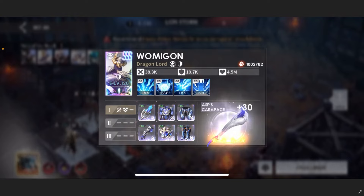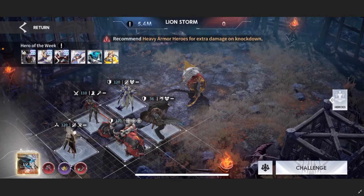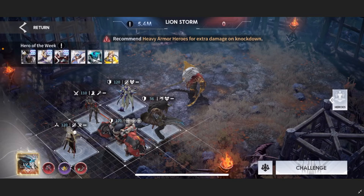Wamagon, starting at the top left, is in a Surge set — we want him doing as much damage as possible, with HP, HP, HP and looking for HP secondaries. Pandemonium is very, very, very important: you have to run him in all Hawkeye — three Hawkeye sets. You want his accuracy as high as possible; I have mine at almost 300 accuracy. The higher the accuracy, the more knockdowns, the more damage, and the more points you'll score in this fight.